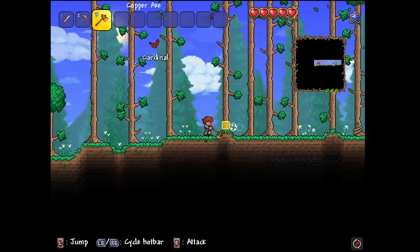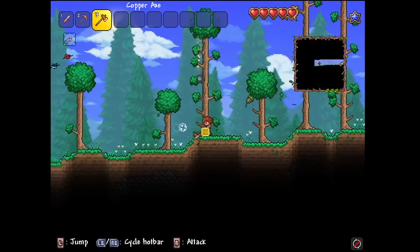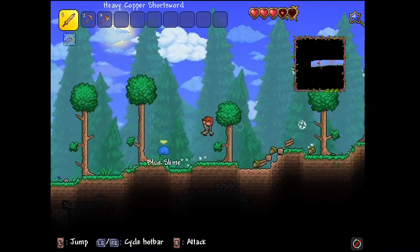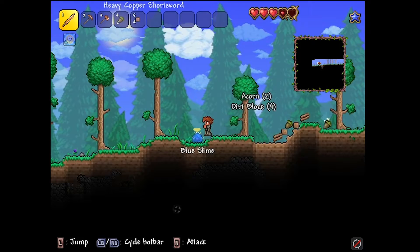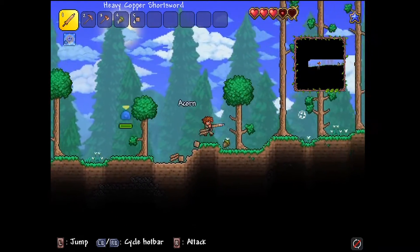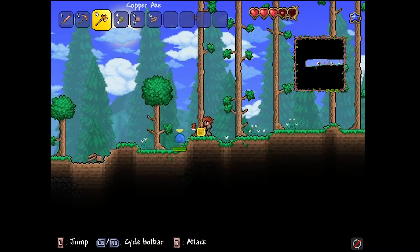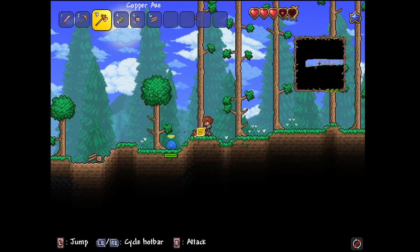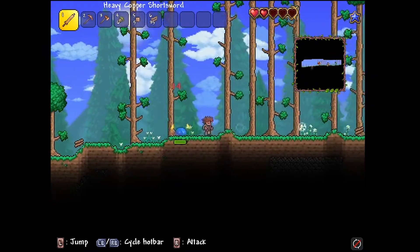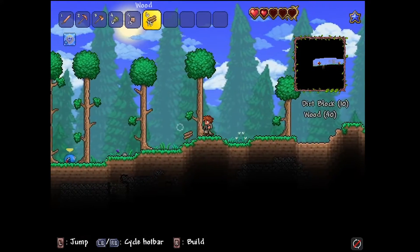I'm going to prove to you that there are bombs that drop from trees. I want to find a blue slime. Yeah, that's a bomb — that's a bomb! Let's see how much damage... okay, 33 damage. Not as much as I thought. Bombs do fall from trees, which is kind of scary.